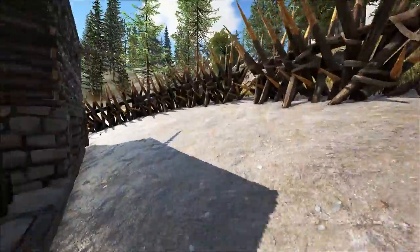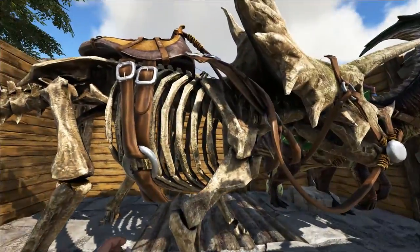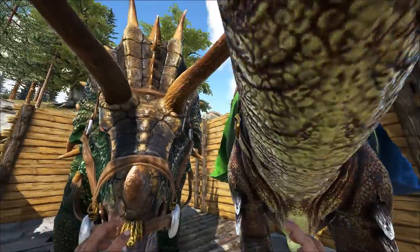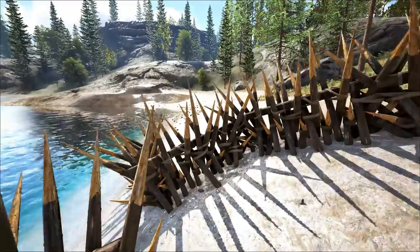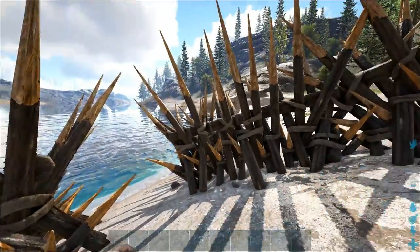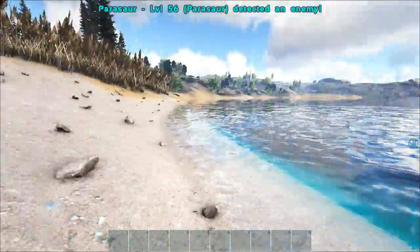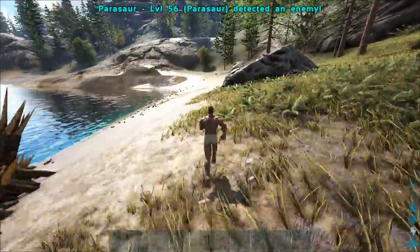We tamed up because I wanted to show on stream the new animals after TLC patch 2. We got a Triceratops and one of the Parasaurs. These guys are part of my crew now. The Parasaur should be showing me the bad guys — look, it detected an enemy, which is probably an Ichthyornis or a Pegomastax.